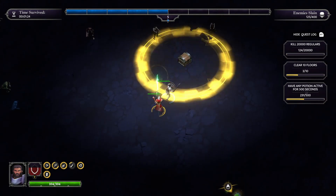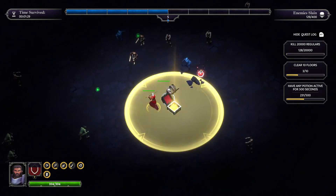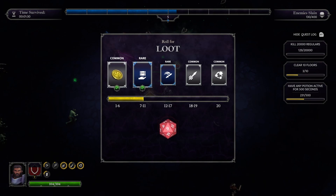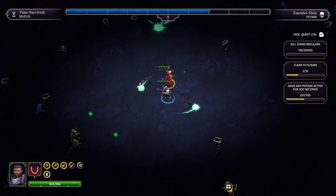I'll just run up here and get this chest. I get a 9 — 9's okay. Gets me two items; one of them's rare, so that's fine.